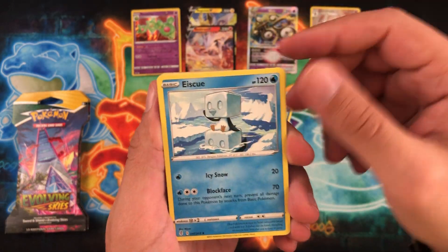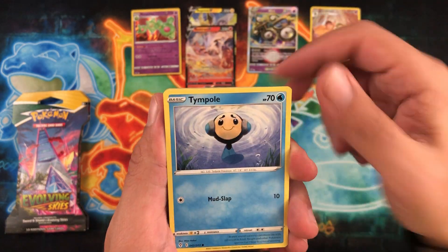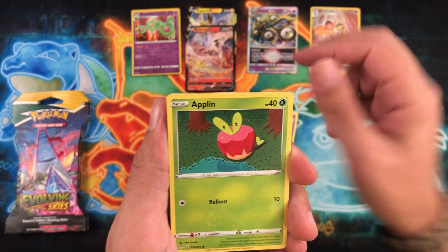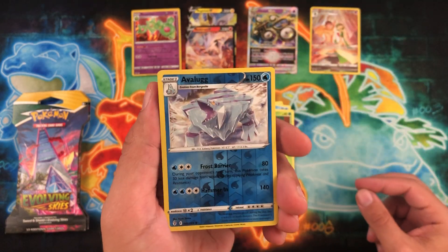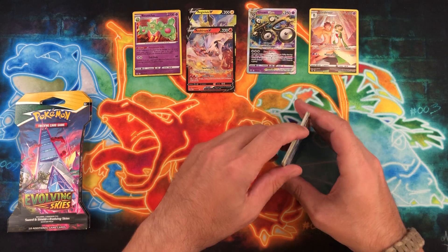Let's see if we can get anything exciting out of these three packs. Nuzleaf, Ice Cube, Riolu, Ice Cube, Skiploom, Woobat, Eevee looking at Rayquaza, Tympole, Cutiefly, Applin. We have Avalugg as the reverse and behind that is a Shiftry. Nothing crazy there, but it's all right.